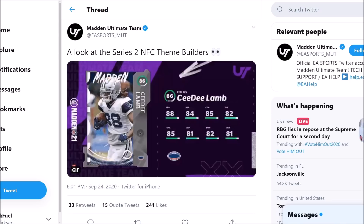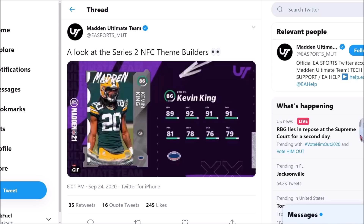CeeDee Lamb is a rookie premier upgrade — we already knew this one was coming. 88 speed, 84 jumping, 85 catch, 82 catch in traffic, 85 spectacular catch, not very great at route running, but at least you get some good speed on CeeDee Lamb. Really excited to see him. Kevin King coming with 89 speed, 92 acceleration, 91 agility, 91 jumping, but not very good man or zone coverage on him.